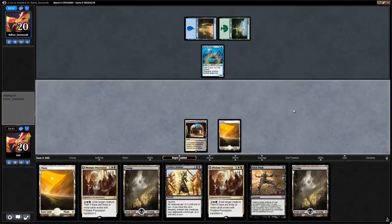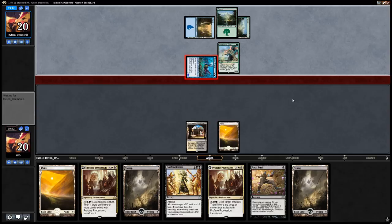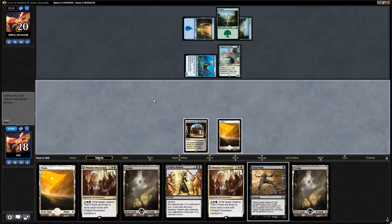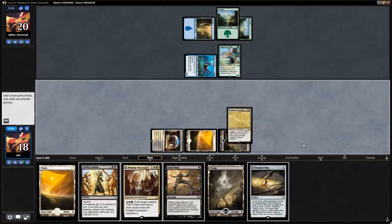We play our land and say go. The opponent might have brought in Spell Pierce or Negate, and Deep Root Elite is fine though they left up green mana which could be Blossoming Defense. We're going to play out Profane Procession for the turn and hope that Fatal Push and Golden Demise can stabilize the board afterwards. We drew Treasure Map for the turn, nice, but we just want to deploy the Profane Procession. Next turn hopefully Golden Demise is going to be great.